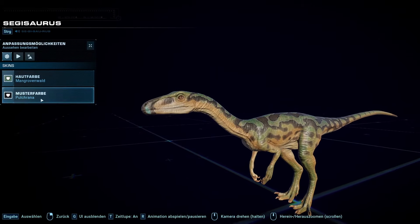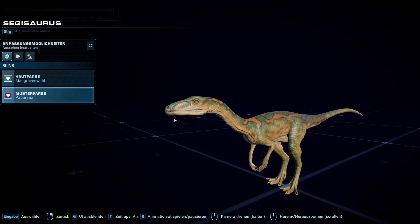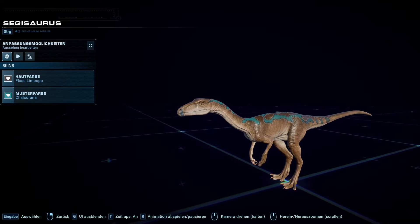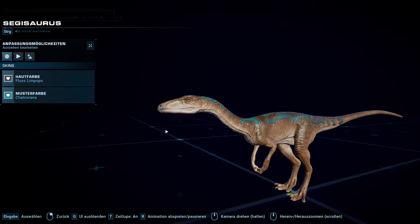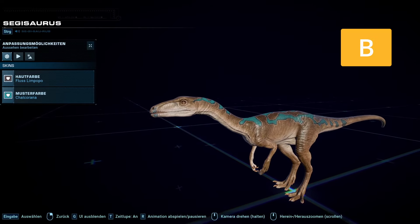It also has nice skins and a fun social animation as well. Probably my favorite skin is something like this — I think this looks pretty good. I also always like some brown skins with a pop of color like this, for example. So I'm giving the Sagesaurus a B tier — my least favorite creature from the pack.